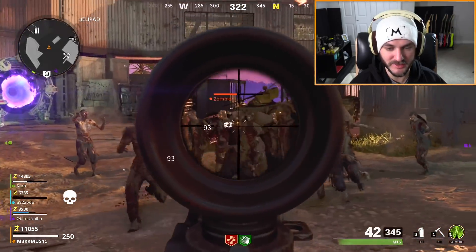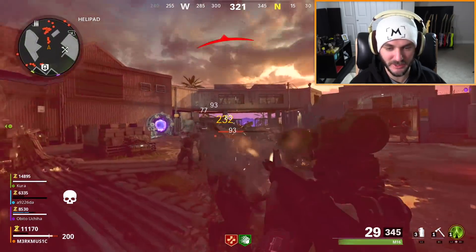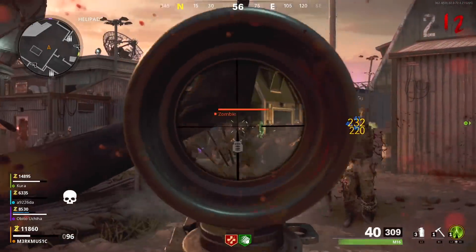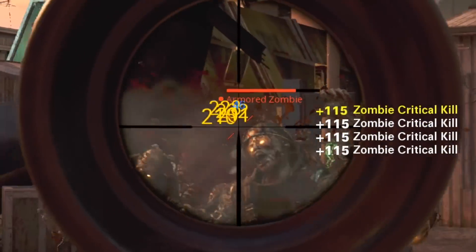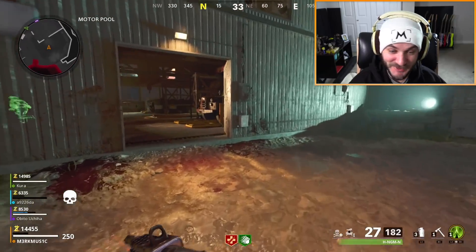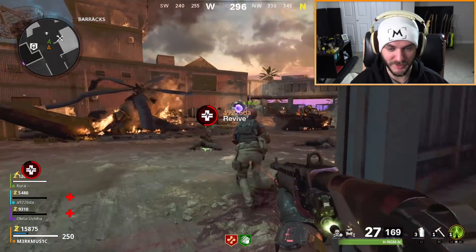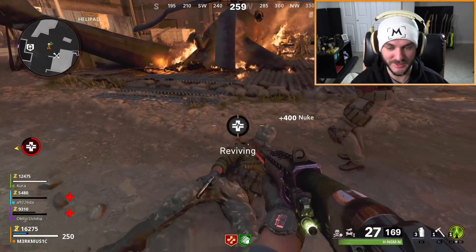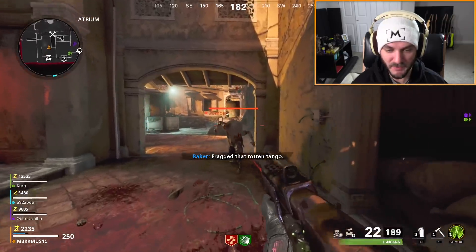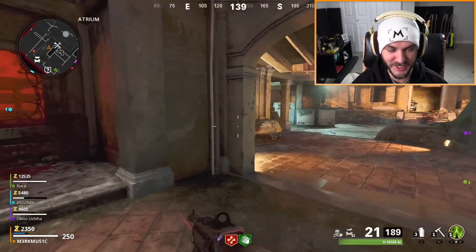Can you get Dead Shot Daiquiri on this map? That's the question, because I need to do more damage than this. This is a shitload of zombies. The RYK-84 — wait, are they trying to make some kind of special weapon? I think they're trying to make the wonder weapon for the map. Holy shit, what is this lag? I'm gonna double pack-a-punch my Brozni. I like the map so far, but what the fuck is this connection?